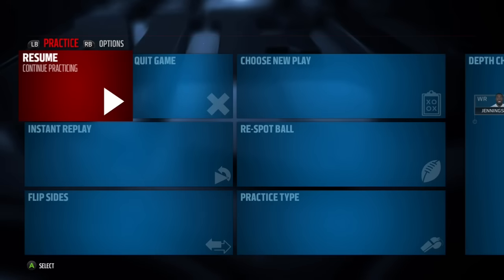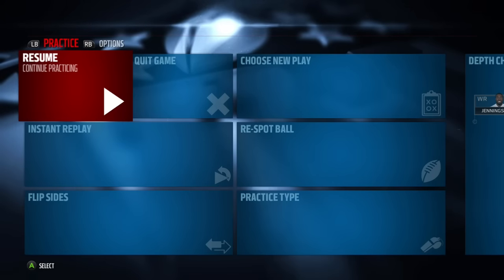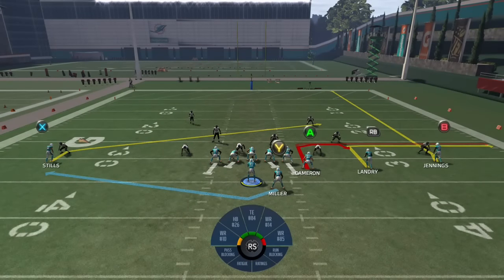What's up Madden Gamers? This is SNA Exclusive bringing you guys another offensive tip — one of my rare offensive tips because I'm a defensive guy. I'm going to show you how to attack a cover four defense today, specifically stick routes, slant routes, dig routes, and running the ball.